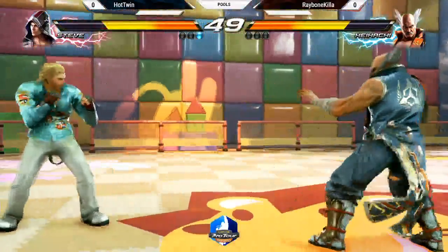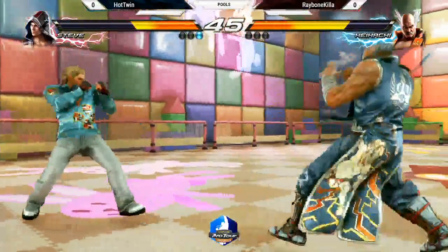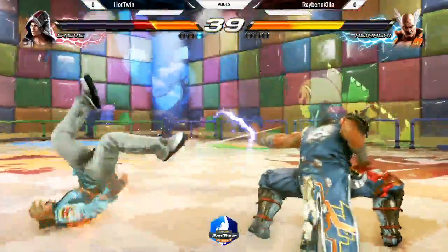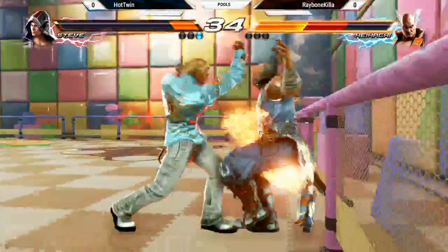Okay, that's guaranteed. Spacing out — who's going to initiate? He got caught with the running three there. Hot Twin was pretty firmly in control the first game, but it seems like the spacing is starting to get a little bit away from him. Running into lots of wall-raising ones. That was a nice whiff punish.